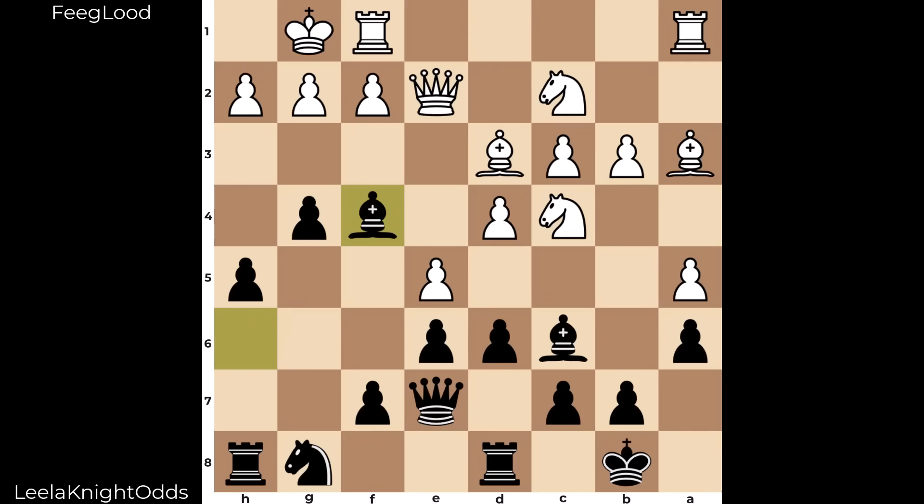Let me throw this position to you as a pop quiz — how would you continue here? Feel free to pause the video. About 30 seconds was spent here. White played knight b4, targeting the bishop. Here's a move I tested out — I was wondering what Leela may come up with if bishop e4 was played.